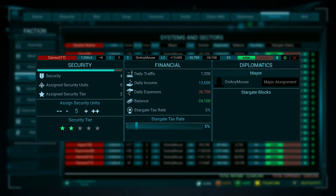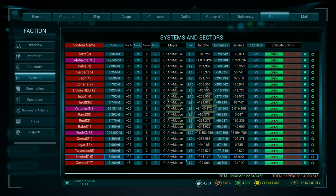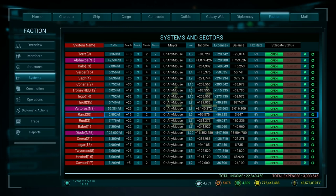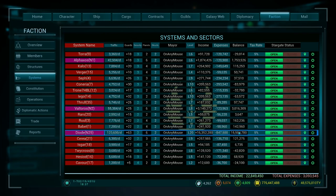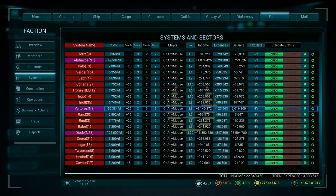We can also open and close the star gates here to either allow other people to enter the system or not, as we may choose. It automatically closes the gates to anyone you're at war with. We can also see the level of the system — most of these systems are very low level. But the three gateway systems marked in pink with alphanumeric values are the ones making all the money, because we're getting tax from people going through the gates. That's why those three systems are bringing in all the income.